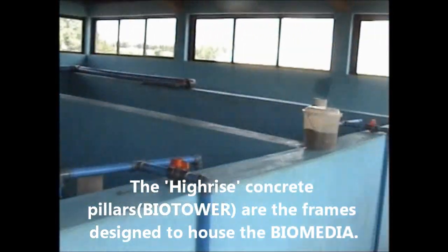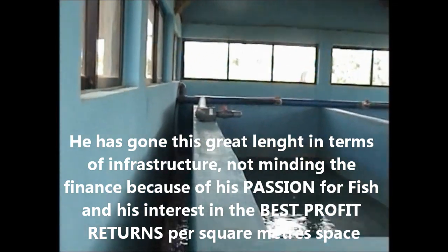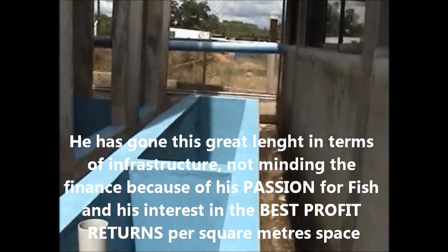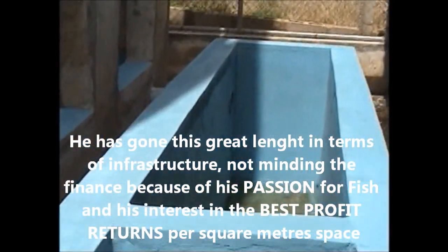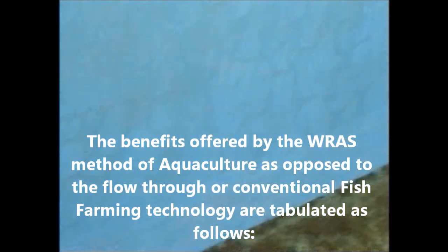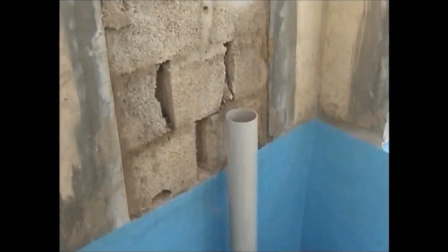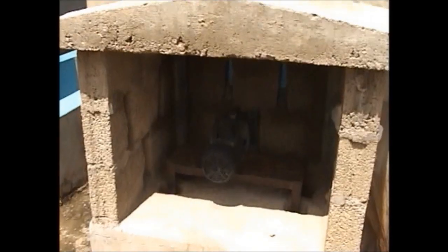Water from the pond — four ponds — goes through very fine screens and the roofing, so the water goes out on the ground into the sedimentation chamber. From the sedimentation chamber it goes into the sump, and from the sump the pond takes it.